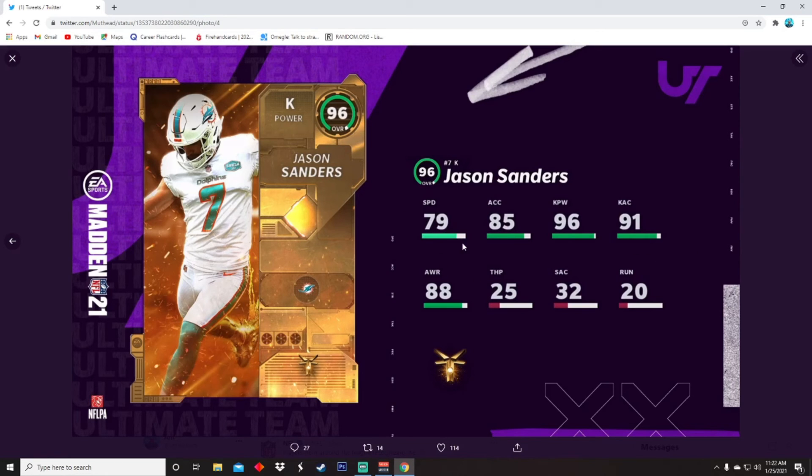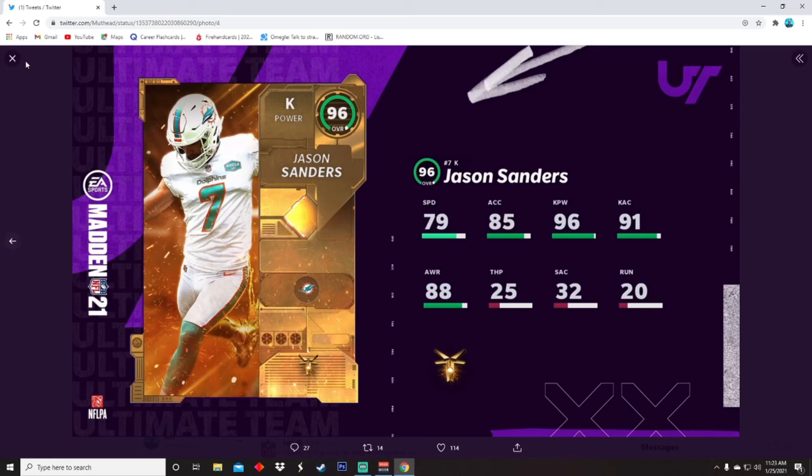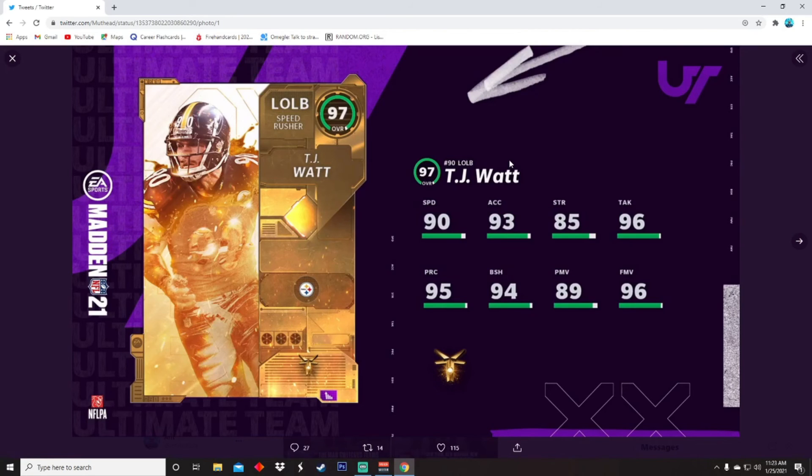For kicker, Jason Sanders: 96 kick power, 91 kick accuracy. 96 kick power is amazing — that man could probably boom it from 54 to 56 yards, maybe more. Our punter is Jack Fox, fullback is Patrick Ricard, receiving back is JD McKissick, and Grady Jarrett is getting a d-tackle card in the specialists — I don't know why they keep doing that.